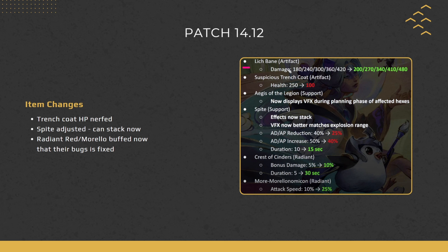Moving on to item changes: Lich Bane's damage is going up. This might seem odd since it was so broken on Kindred, but Kindred had a bug that let her really abuse Lich Bane and Baobab — that bug is now fixed, which is why Lich Bane is getting a damage buff. Suspicious Trenchcoat's HP is going down per copy after the initial unit splits. This is a fairly significant hit to what was the best-performing artifact.